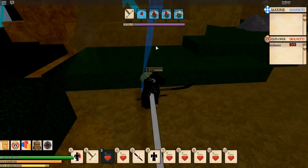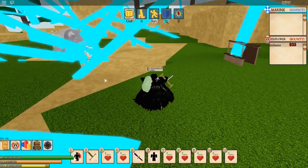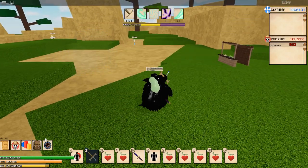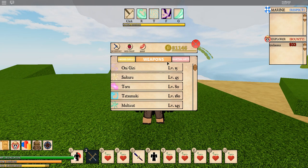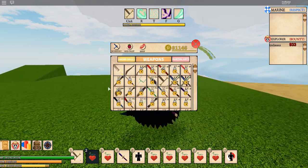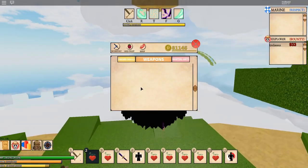It works for every fruit — I'm pretty sure. So for the next one, the weapons one, let me do it for Euro. What you want to do is go to your inventory of weapons. It doesn't work for martial arts — I guess it's only weapons skills and fruits. So what you want to do is pick whichever move you want to spam.